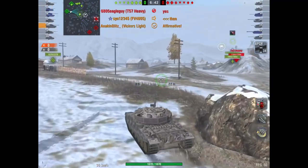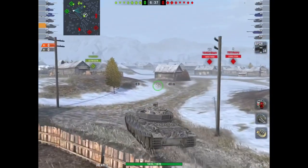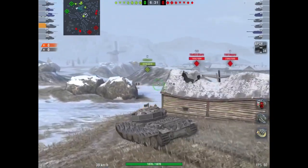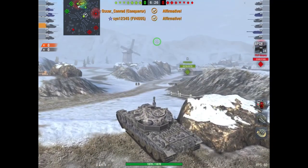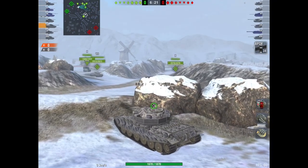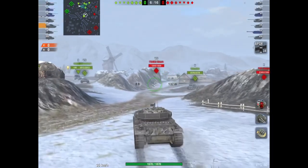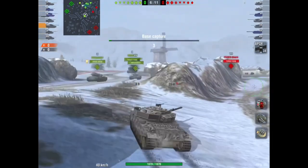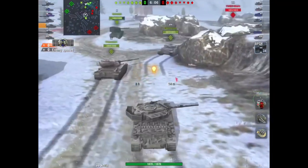On the American side, going up the E3 line, you have an incredible amount of frontal armor. Then you have the Patton, the Tier 10 medium tank, which is a very well-rounded medium tank — good armor, good view range. Once again, kind of jack of all trades, but that's what the American tech tree is known for.